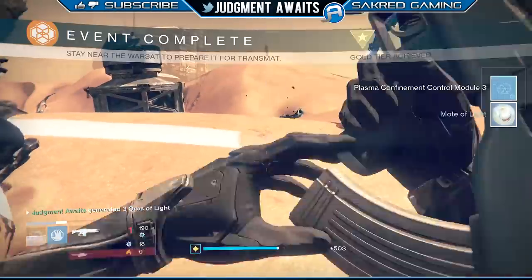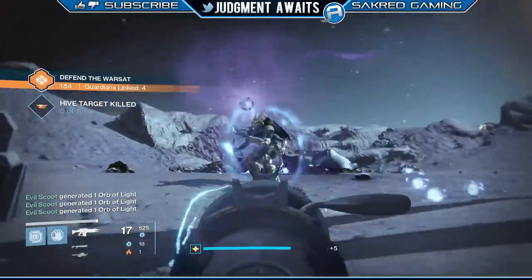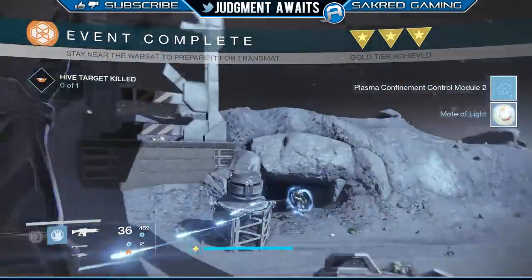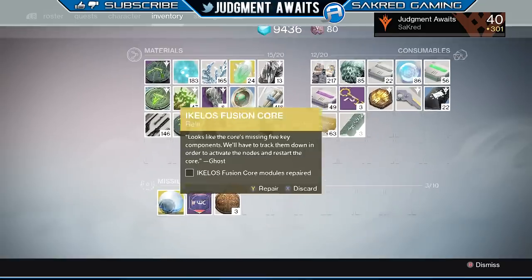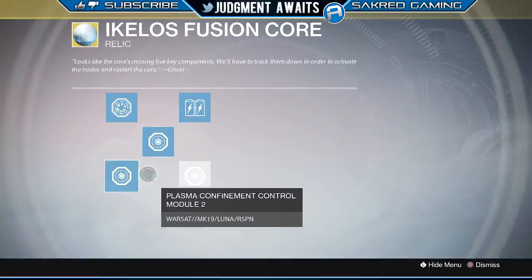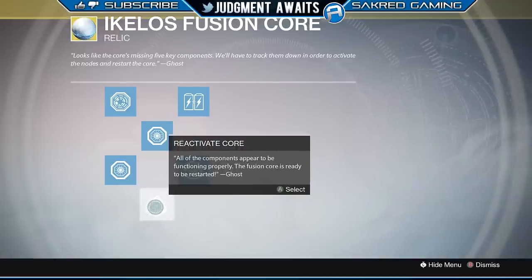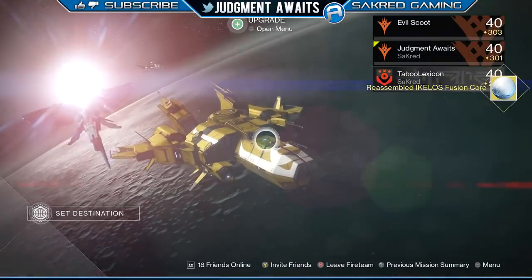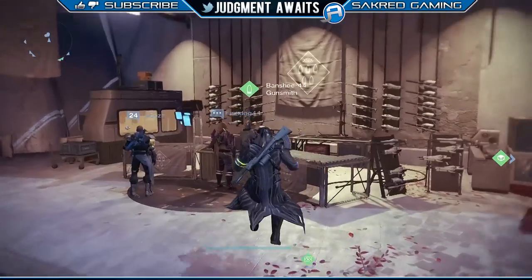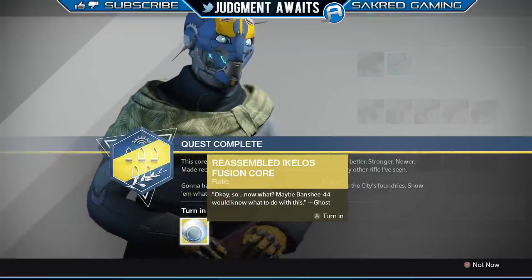It doesn't matter what order you do them in or where exactly you do them. Just complete three Defend the Warsat missions on the different planets and you're going to get Plasma Confinement Control Module one, two, and three. I did Mars, Earth, and the Moon. Here we are completing the Archive mission — you can see you got the Ionized Shell Harmonic. I had already dismantled my legendary heavy weapon. Once you've done all five tasks, hit those three modules, reactivate the core, and take it back to Banshee-44 at the Tower.